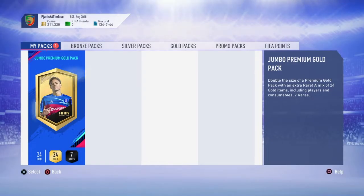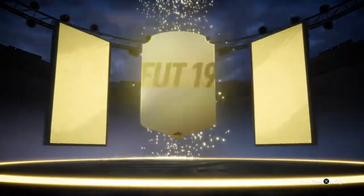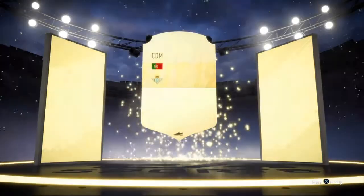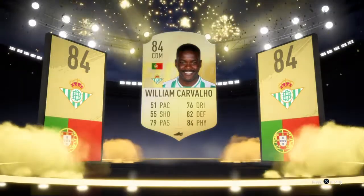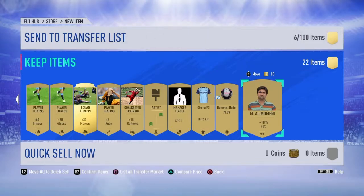Can we get another board or a walkout in this pack? You can only hope, can't ya? No walkout. It's another board. Can we carve out a go? Yep, there we go. It's an 84. We've got two 84s. And we've got two BPL players there.